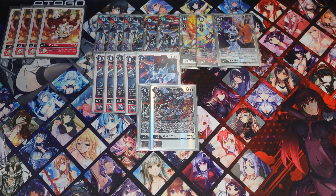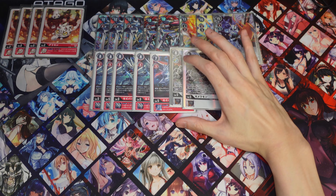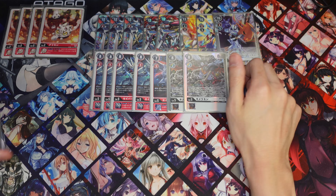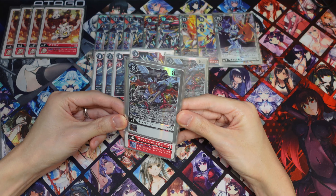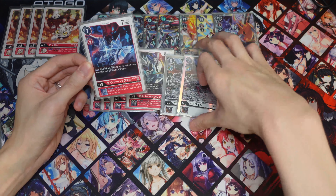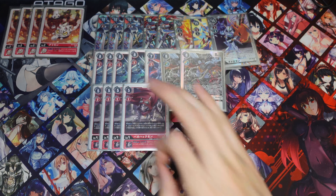Next we're running one Savior Huckmon from BT6 — we're only allowed to run one so we're running it at one. I really wish they unrestricted this card, but this deck has a lot of ways to gain memory back so I can see why they wouldn't unrestrict it. I don't think it's that strong in the current meta but we're running it at one. It combos really well with the rest of the line because if you have the level 4 and level 3 Huckmons from the new set you can essentially Digivolve into this for one cost since you'll be able to get your memory back.